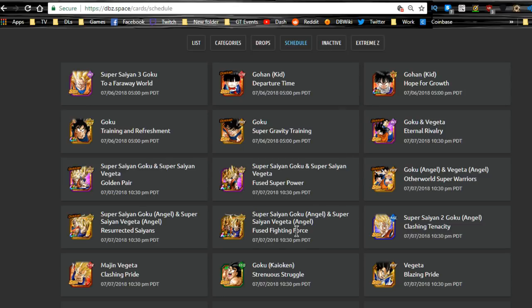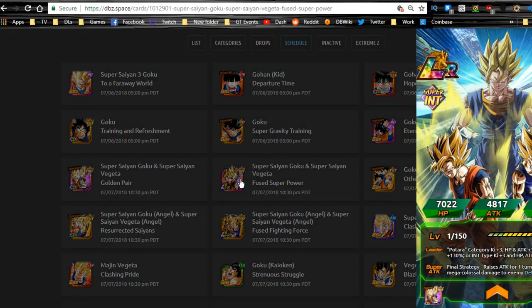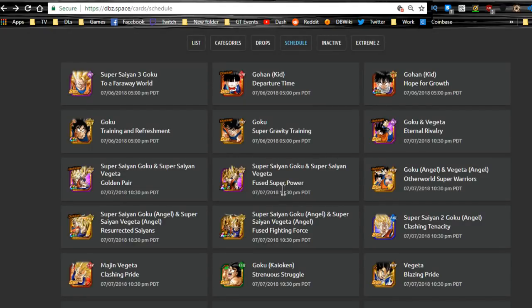I'm personally going for the Physical banner because I don't have the Intelligence Gogeta — he's the only 120 lead I don't have. For the Physical team, while I have some really good Physical units, I wouldn't mind another good one. The Intelligence banner I don't really need — I have Ultra Instinct Goku, Super Saiyan 3 Bardock, and LR Gohan. Plus he's a Batara category lead and I already have one.